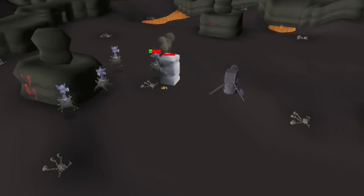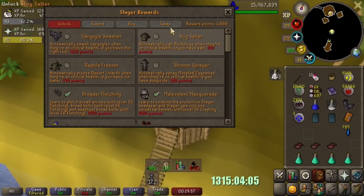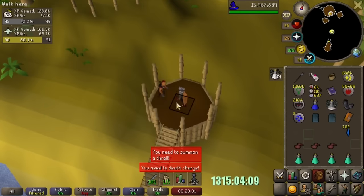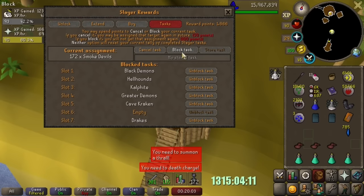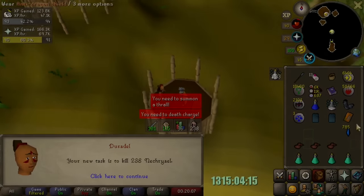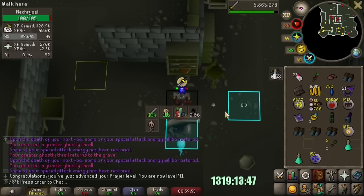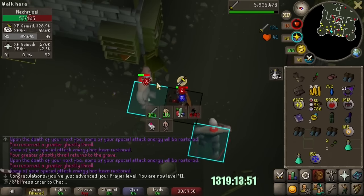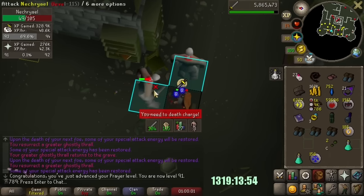So, with all of that in mind, on the Max Cape Iron Man speedrun account, let's block smoke devils. Gargoyles have a weighting of 8, meaning they are less commonly assigned, so if I have to permanently skip one of these tasks, I would rather block smoke devils. Despite smoke devils sounding great, for this very specific account build and its goals, it doesn't line up to be efficient.